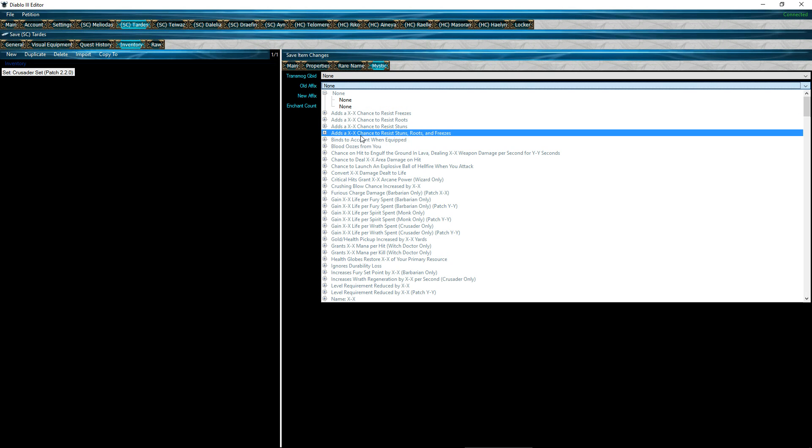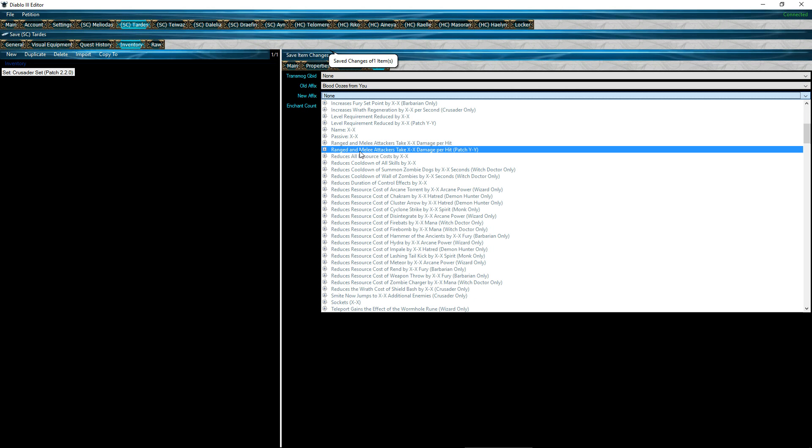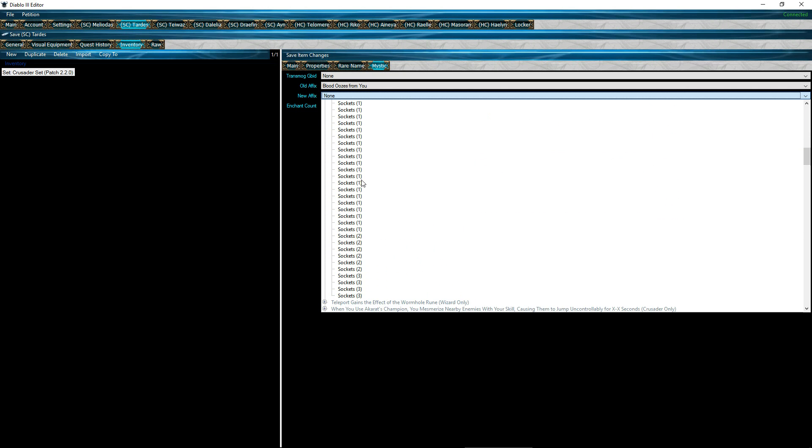Now you can add stats to it. You can add sockets — we'll put those there for now. Put in Enchant count — put three, or two, or one, whatever. Put any number, then press Enter at least once. Then save it. The properties are all set now. You don't need a rank or anything for armor.